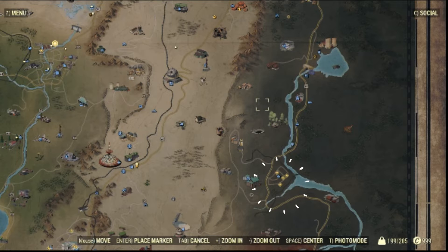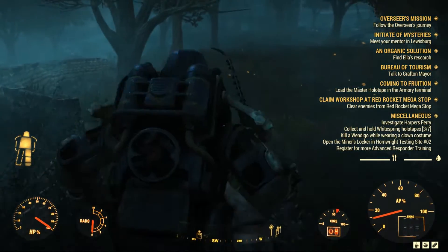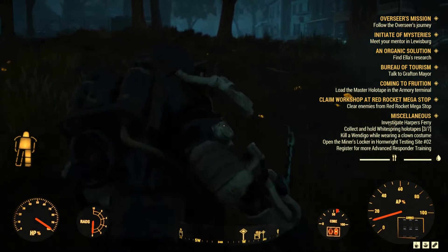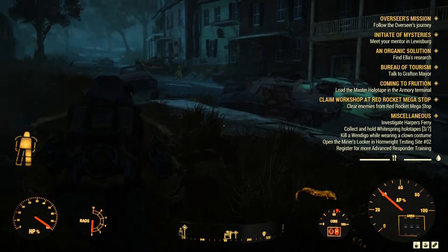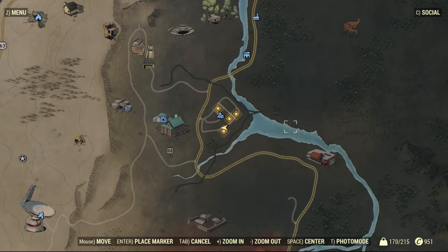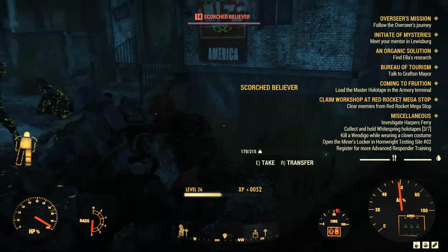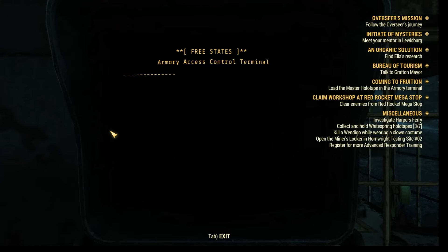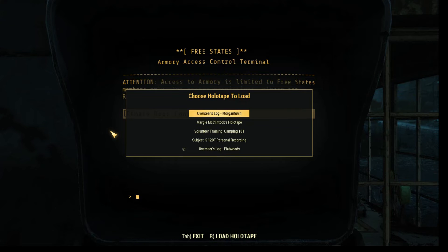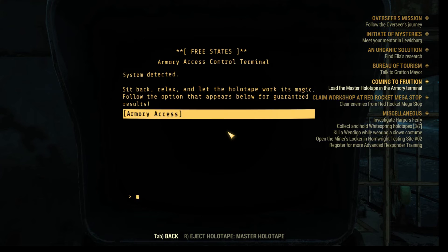The next location for this mission is at Harper's Ferry. You need to go to the armory — it's a locked space. You already have the password because Abby gave it to you. All you have to do is approach the terminal and use your holotape, and everything will be unlocked for you. But before that, you should kill the Scorched around. Don't forget to press R or whichever button to use your holotape — if you try to proceed without it, it's not going to work. Click armory access and you're good to go.